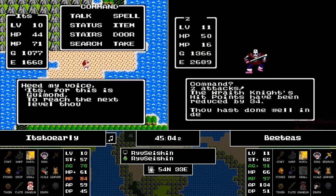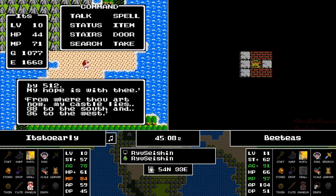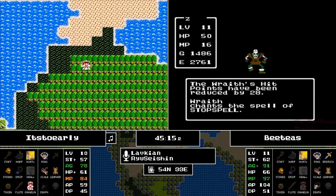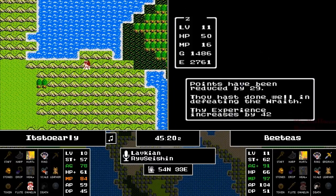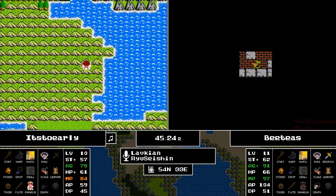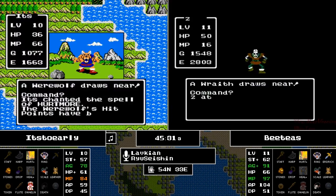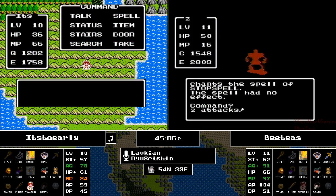The Death Necklace is pretty much irrelevant — well, you never know when you could find yourself getting 64 HP on a single level. We have seen as much as 40 HP in a single level before, so never count your chickens before they hatch. I would rather have the Death Necklace and not need it than need it and not have it.